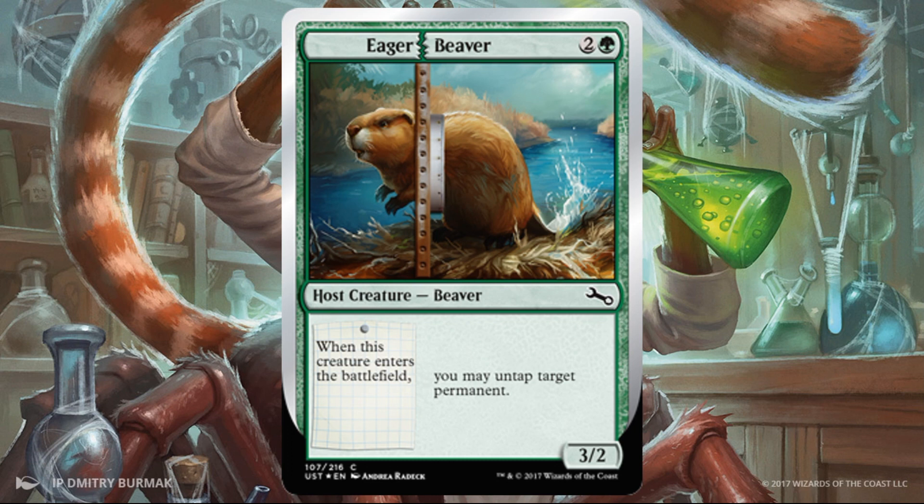Eager Beaver — a 3/2 for three, and I'm already on board. This card is great for Unstable; you'll be happy with those stats. And you may untap target permanent when it enters the battlefield, which is really good. It can untap a land for potentially a follow-up play. And of course, even better if you can augment it.